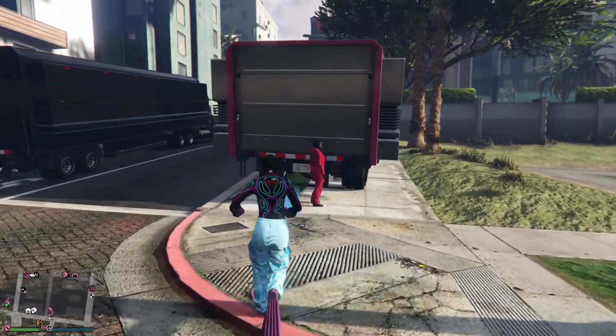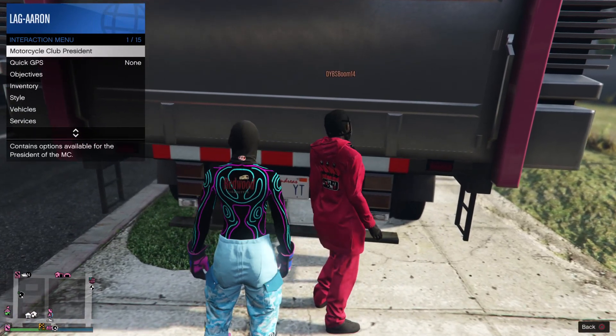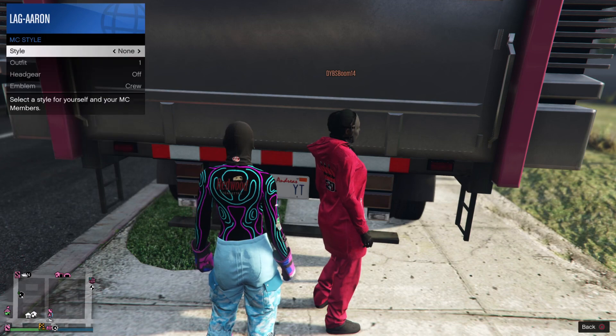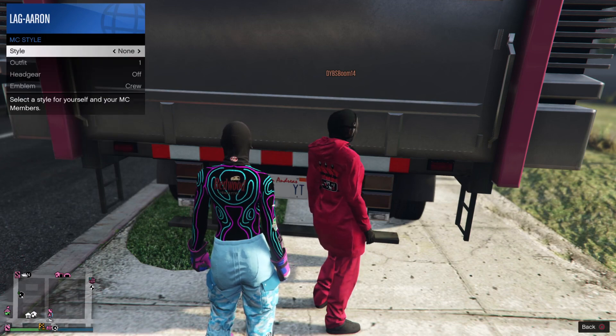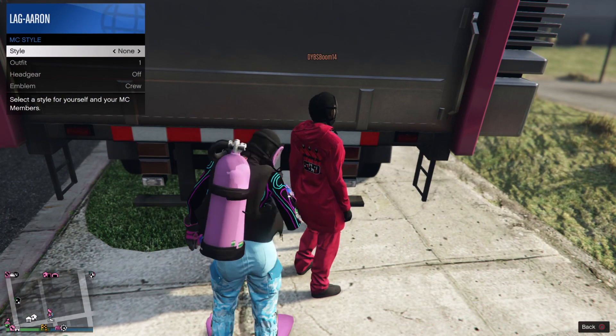I'm going to get off my motorbike, go over to the blue circle, hold the interaction menu, and duplicate scuba tanks. Go down to 'Manage MC,' then MC style, and just flick left to right. As you can see, it will keep duplicating scuba tanks.